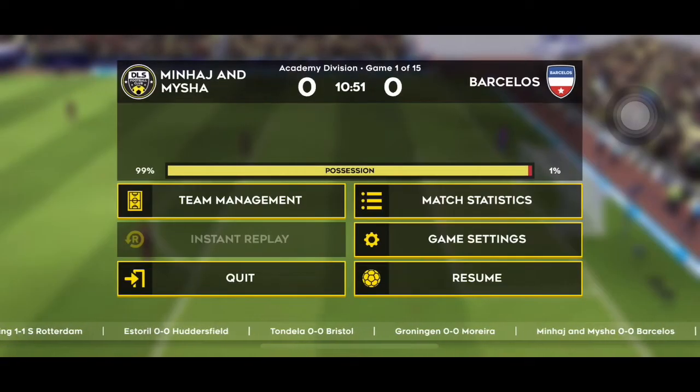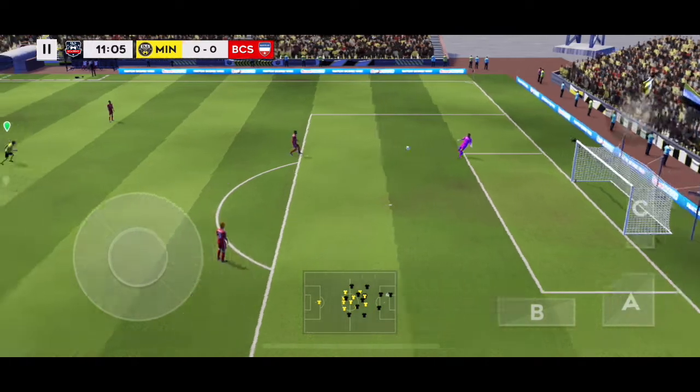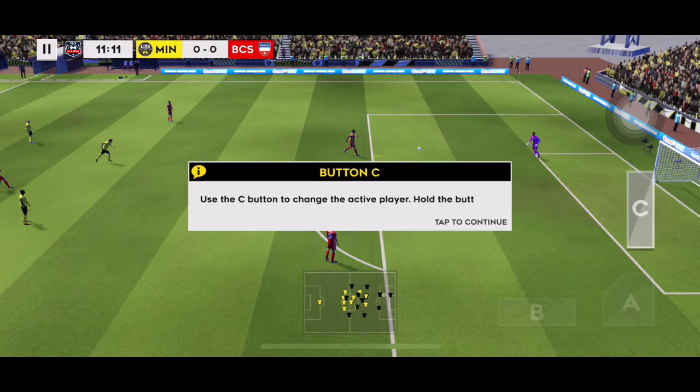Charge the goalkeeper towards the ball. They've invested in their stadium — they want to be a big club. Use the B button to pressure the ball, the A button to perform a slide tackle, and the C button to change the active player.